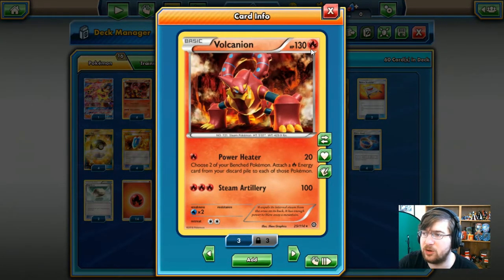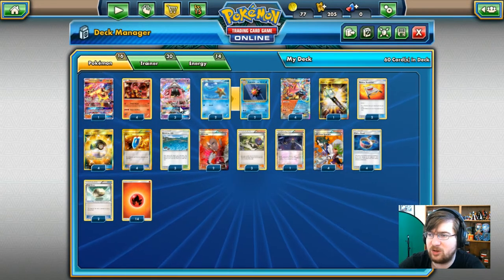Baby Volcanion has 130 HP and is a fire type Pokemon with Power Heater: 1 fire energy for 20 damage, and you get to attach a fire energy from your discard pile to each of two bench Pokemon you choose. It also has Steam Artillery for 3 fire energy, dealing 100 flat damage.